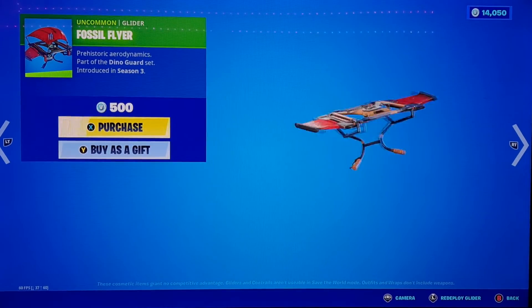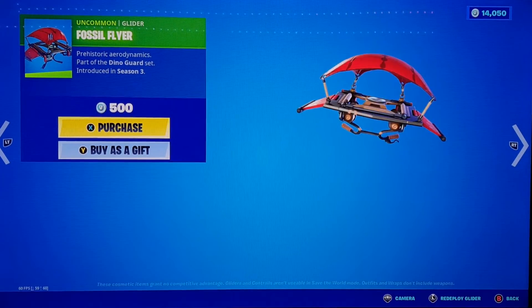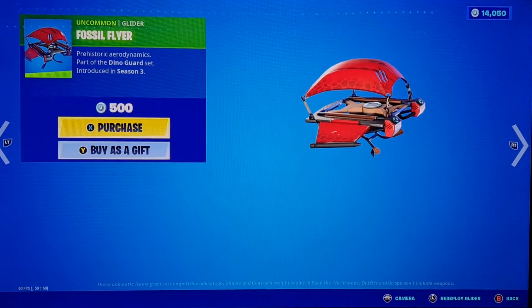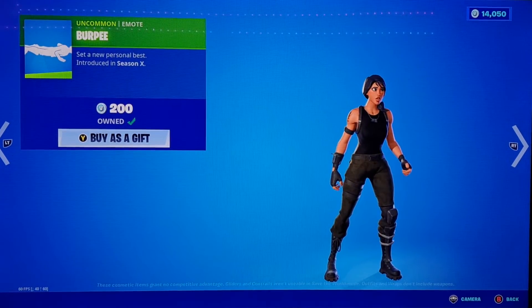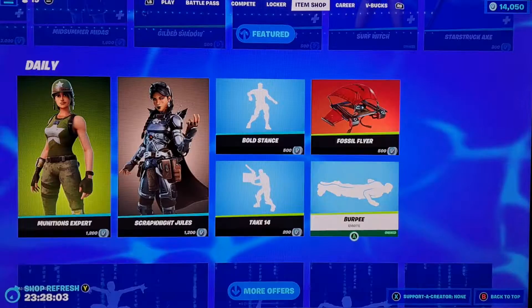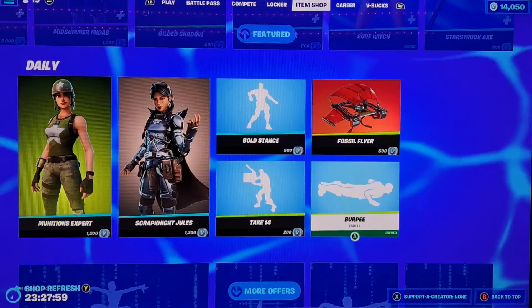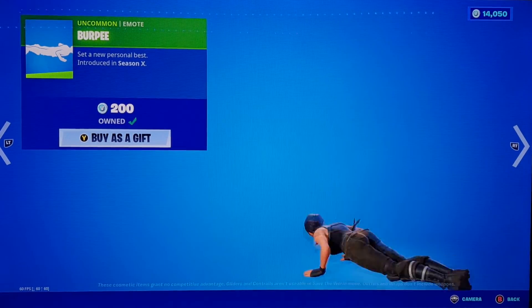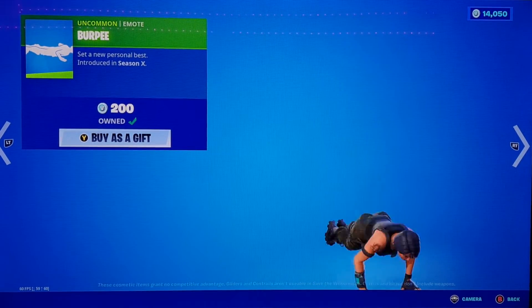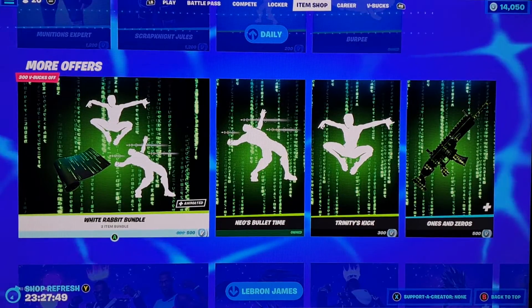Speaking of Fossil Flyer, I just saw the Jurassic Park movie today, so that's kind of a coincidence — we got a dinosaur glider in the shop. We also got Burpee, which is a two-in-one emote. You can either burp or actually do a burpee. Pretty cool two-in-one emote.